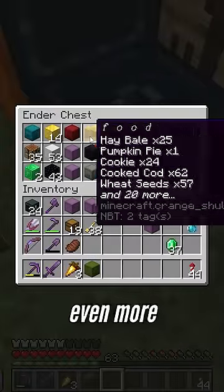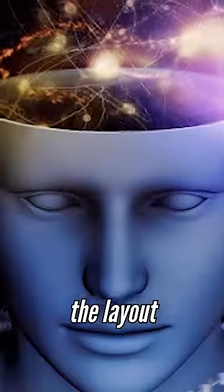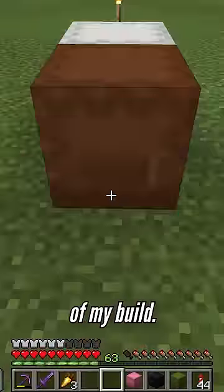Then, in my ender chest, I keep even more essentials — things I always want to have on me. I've memorized the layout of all these boxes, and I can perfectly pack them up and replace them at the location of my build.